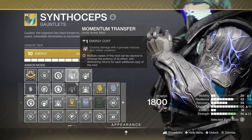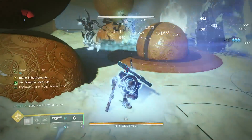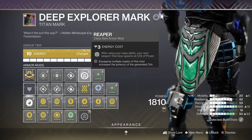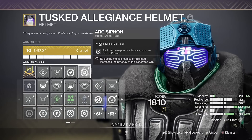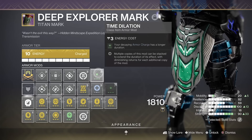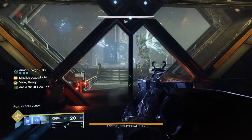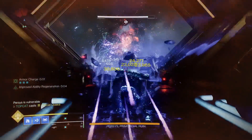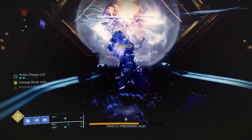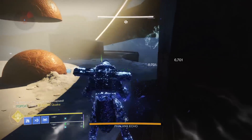For our mods I'm running Ashes to Assets, Momentum Transfer, Impact Induction and Bomber mods. All these mods together will help create an even better ability spam. I don't want to use any Kickstarters as these cooldowns together with our fragments seem more than sufficient. With the Reaper mod, space for 2 siphon mods on our helmet and Heavy Handed, we've got multiple ways to get an armor charge pre-damage phase. I've got a Time Dilation mod to take our armor charge from 10 seconds to 15 seconds, giving 45 seconds with our 3 surge mods for a bonus 22% weapon damage. I find 45 seconds is more than enough time as most damage phases are around 30 seconds.